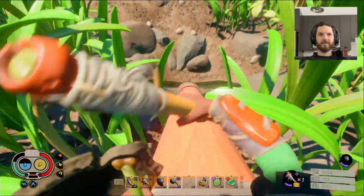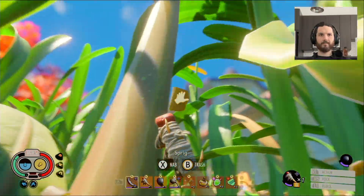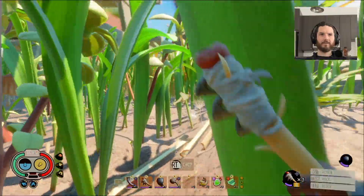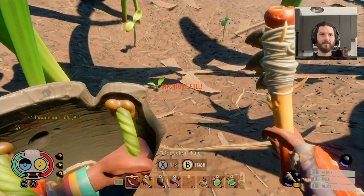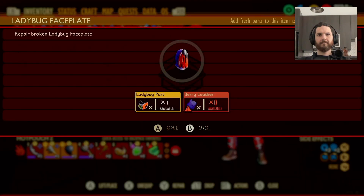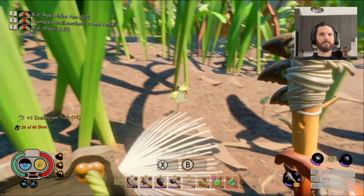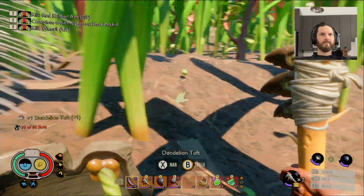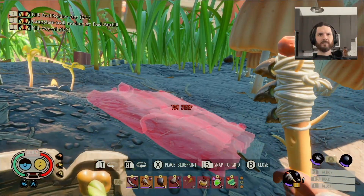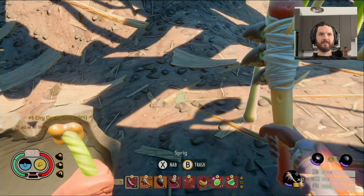There's a dandelion over there — let's see if we can knock it down. I see two — hopefully one's fluffy. No. That's rough. Okay, we're gonna make a pallet for grass. Needs dry grass, and I never seem to carry any of this in my inventory.